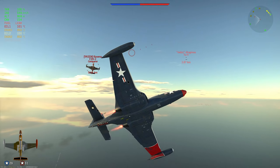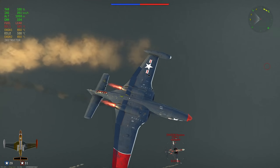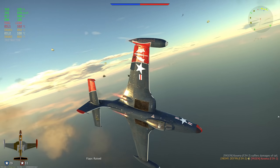I go straight up, try to pull into him, and use my flaps. He's going faster than me — which is good if he goes down, and bad if he tries to go up. If he had gone straight up there, I couldn't have killed him. But he goes back right into my guns and I blow his wing off.